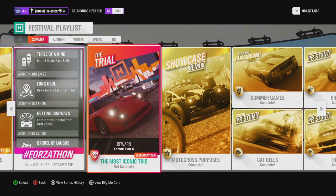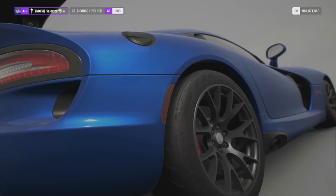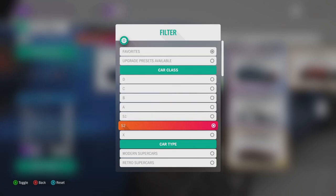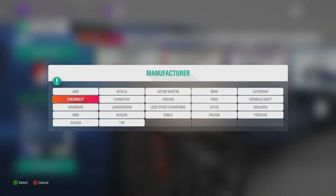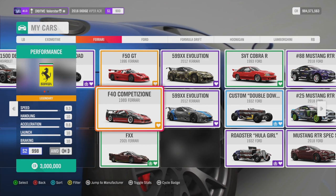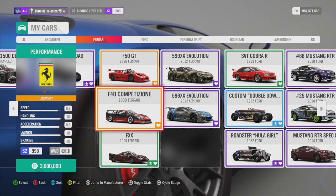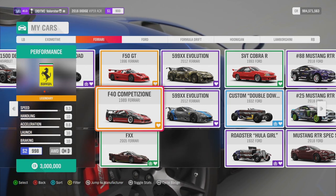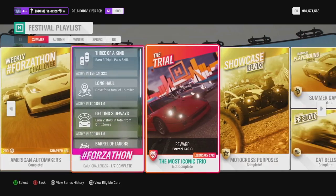Now let's look at the championships — The Trial. There's a problem: I tried it five or six times and it always said not enough players, so I don't know what's going on. Maybe later tonight or tomorrow I'll try again. I can show you the Ferrari F40, which is a very good car used in S2. That's the car you can win from the Trial.